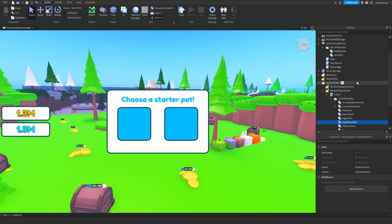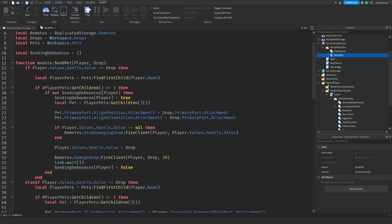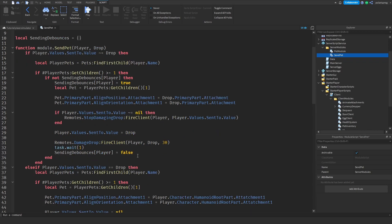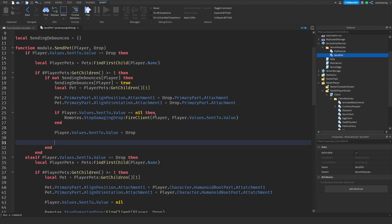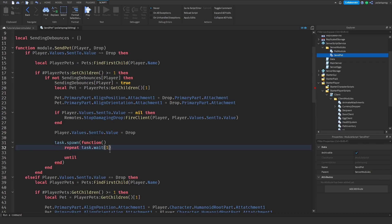Next I'll go into the send pet module. Inside here we're checking if or is debounce. When we set this to the drop, I'm going to get rid of the existing code and type in task.spawn, then a function with repeat task.wait — one second is the delay between each time you damage the drop — until player.values:FindFirstChild('StopDamaging').Value equals true.